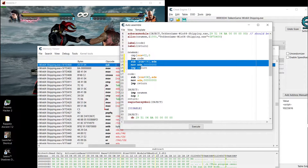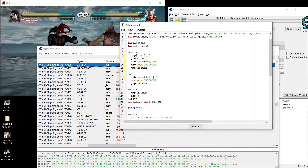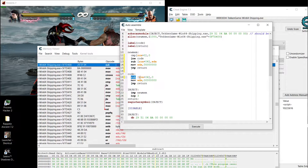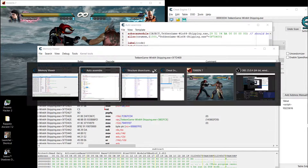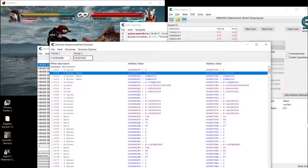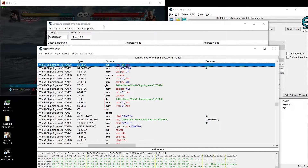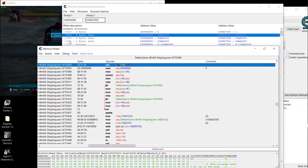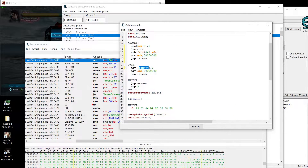Then we drop zero into the enemy health — instead of subtracting, we move zero into the health address at offset 0x04. I can decrease his health from here — see, he's dead. That's it!